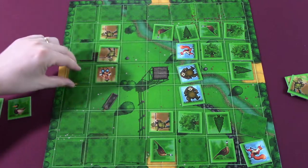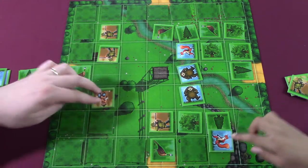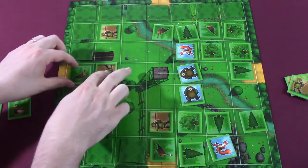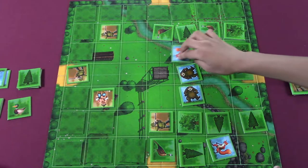Trees — nope. I can still get points. I'm going to take this lumberjack down this way and see what this is. I'll take this. More pheasants — come along pheasants, you want to be in my bag. I'm losing — I'm probably gonna lose. Your guys are blocking me.